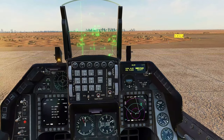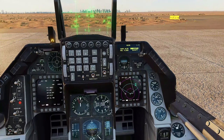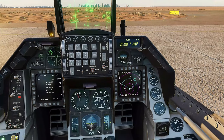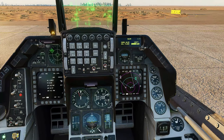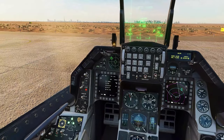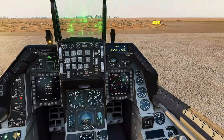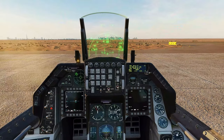I like to change the low altitude warning to 150 feet because we're going to do low altitude bombing. Otherwise it'll kill us with constant low altitude warnings and pull-up warnings. Let's go to list and 6.